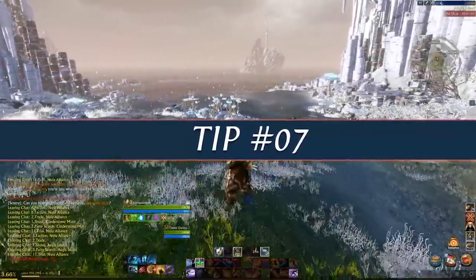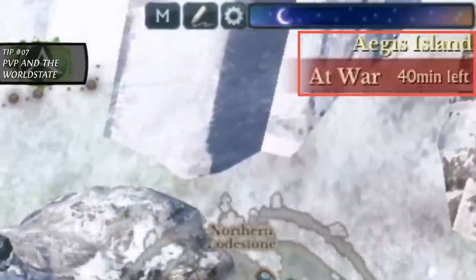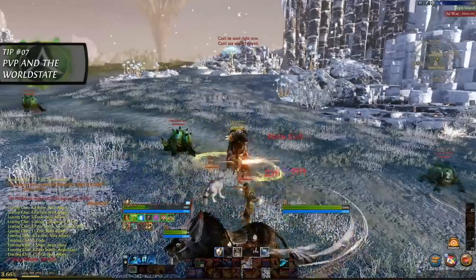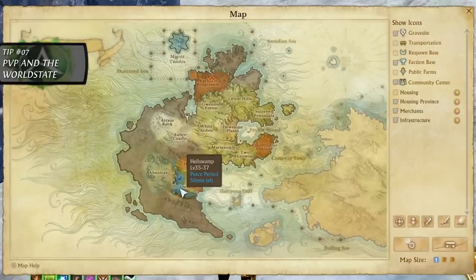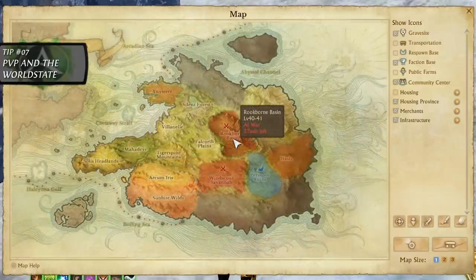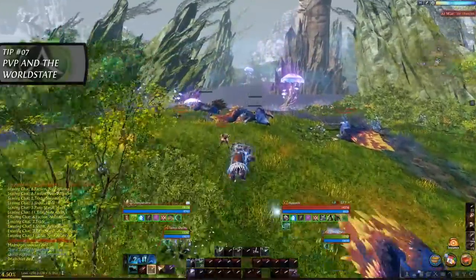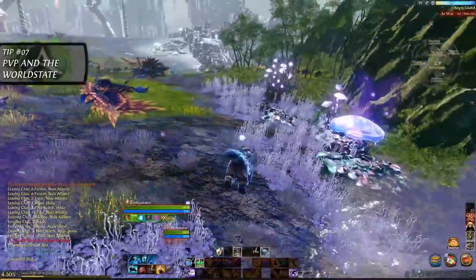Tip number 7. You don't have much to fear in terms of world PvP before level 33, but once you start questing in some of these zones, you need to start paying attention to the state they're in. During peace periods, you can continue to quest without the fear of getting ganked, as PvP for that zone is disabled. When the zone enters tension, PvP becomes enabled but will provide no rewards for the attackers and thus offer little incentive to gank you. However, once the zone enters conflict and war, both experience and honor points will be awarded for killing players of the opposing faction, and it suddenly becomes much more dangerous to quest in these zones.